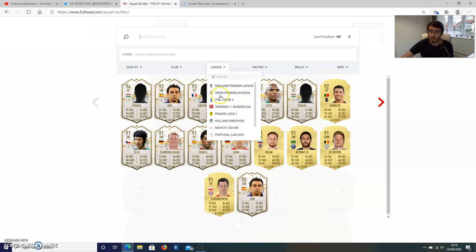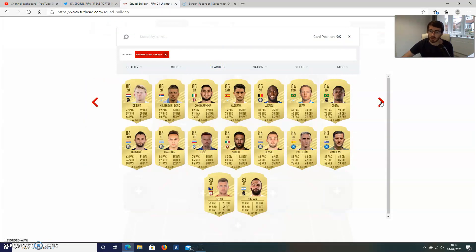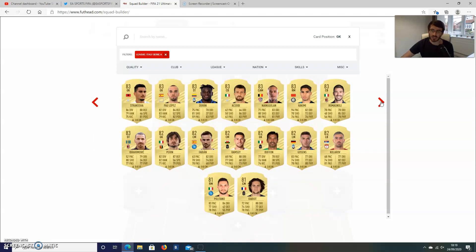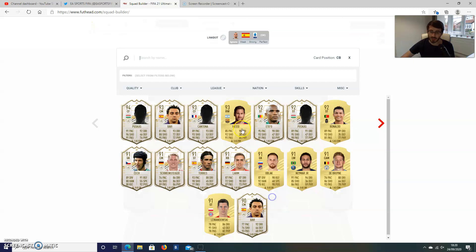We'll start off with the goalkeeping position. I'm going to go with Pal Lopez in the Serie A. I believe this team has three different leagues: Serie A, La Liga, and Ligue 1 as well. The reason why I've gone with those leagues is because I want to avoid the Premier League — a lot of the better Premier League players are just going to cost so many coins. So I wanted to go with some of the European leagues instead. Pal Lopez in goal — decent card, 83 rated, he's got some nice stats there.